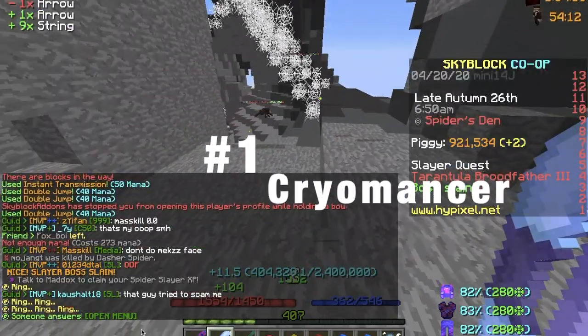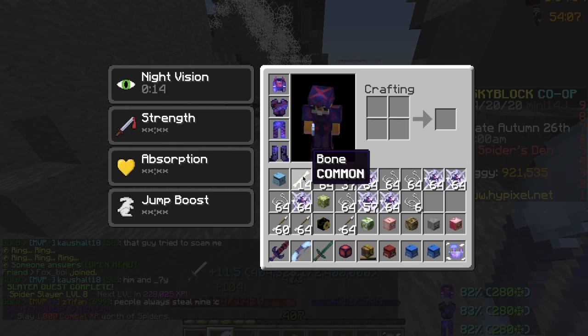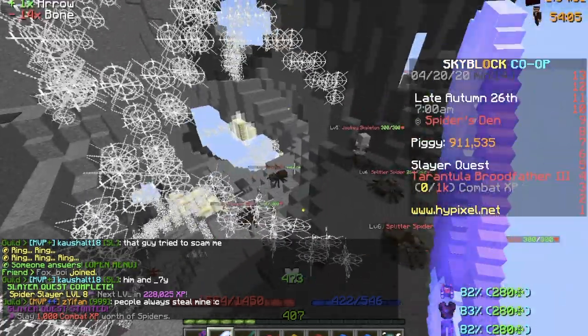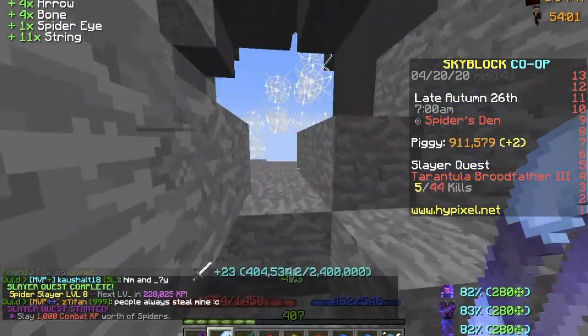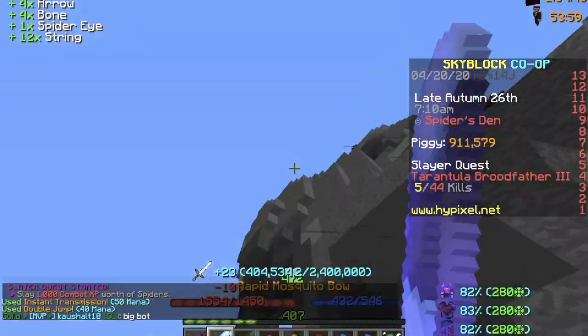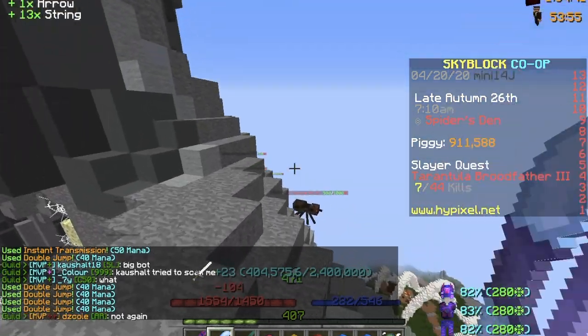Cryomancer. Do you enjoy slowing your enemies down to a halt, allowing your team to easily clean up enemies while they are slowed, and to buy your team time? If so, this build is for you. This build is made by me and I take full ownership of it. It is a rather intriguing and very unique support build in my opinion.